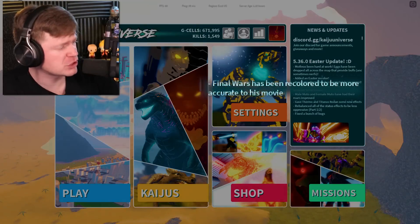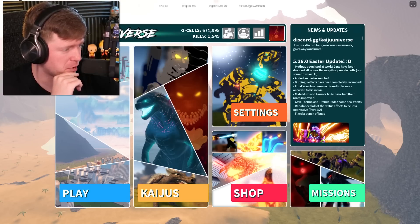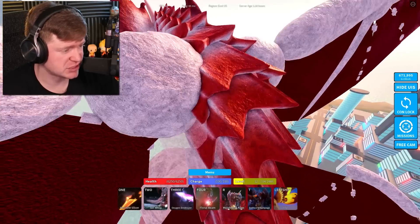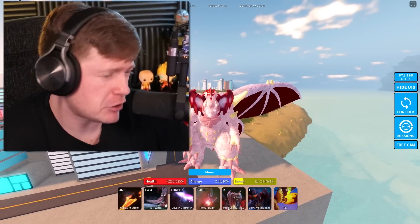Final Wars has been recolored to be more accurate to his movie, that's cool. Male and female MUTO gave Thermo and Titanus Rodan some new effects, but we have so much to check out and those two didn't seem that important. Let's check out the Easter Destroyer.